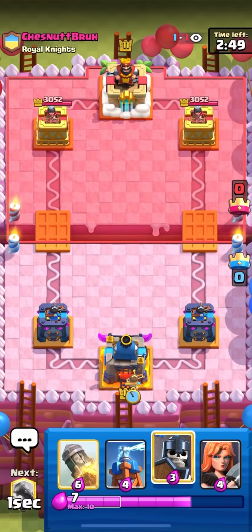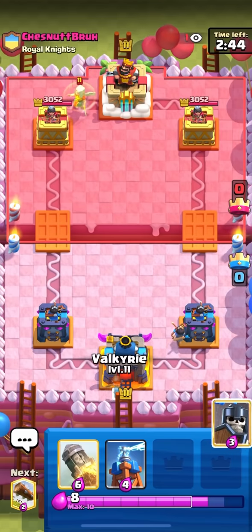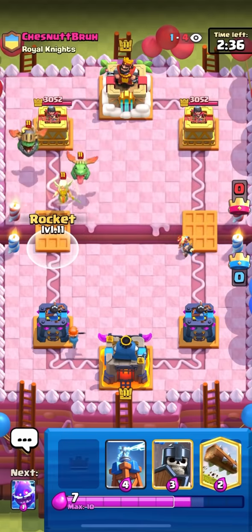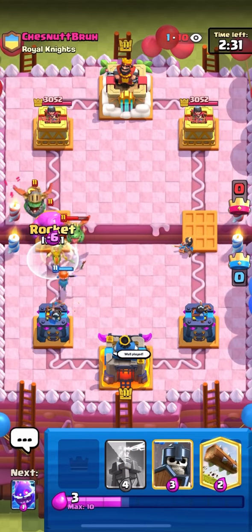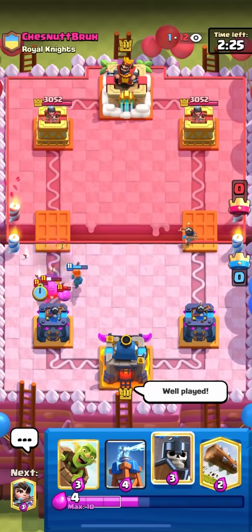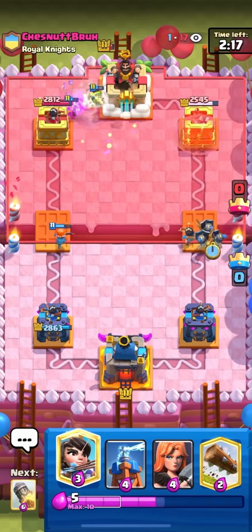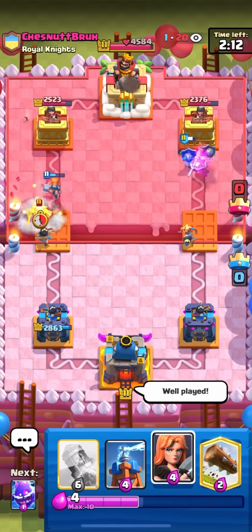I'm in the next match against this guy. He has healer so it's probably elixir golem. I'm going to have valkyrie in the back towards his healer and baby dragon. He goes for an inferno dragon as well — is he really going to elixir golem at the bridge right now? He put everything into a rocket. I'm going to barrel on the left and then guards at the bridge on the right — he's going to have such a hard time defending both lanes. I'm going to princess the bridge on the left as well just to force a response on each side.